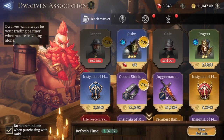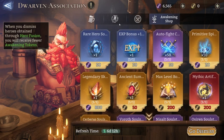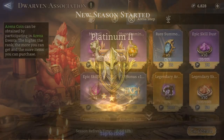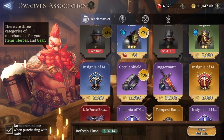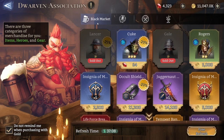The Dwarven Association is composed of the Black Market, the Guild Shop, the Arena Shop, and the Awakening Shop. Let me claim my rewards from the last arena season quickly, as there are different things to know for each and every shop. Let's start in order with the Black Market.